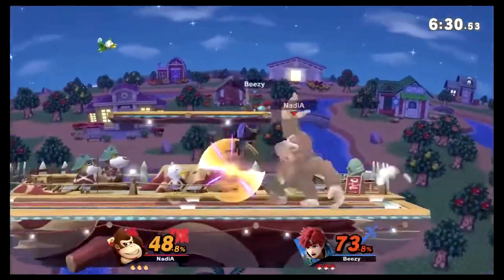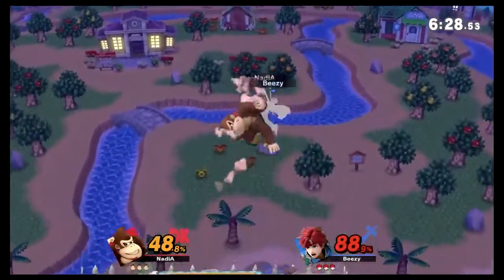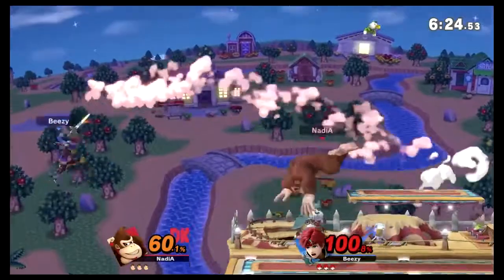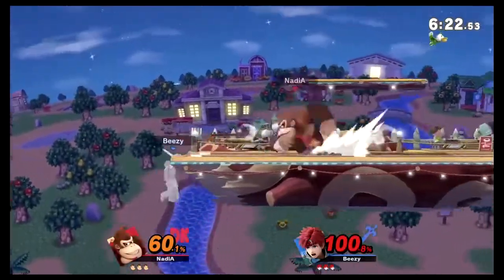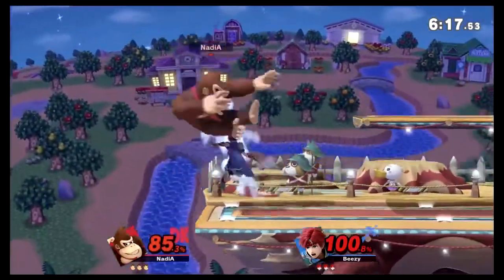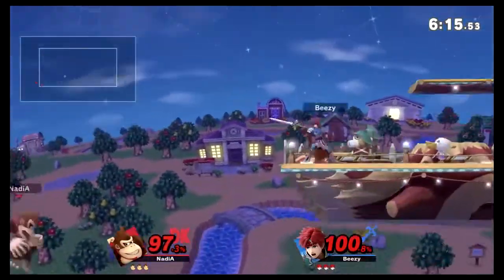Dancing Blade jumping out. I think it's still called Dancing Blade on the way — that's why it's called that on Marth. It's different for Roy. Some moves are different. Dash attack doesn't catch the normal get-up there. I don't know if the hitbox is still up, but he's already crossed over.